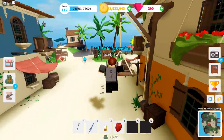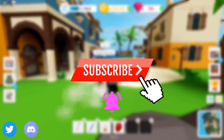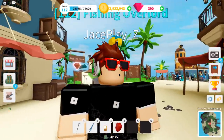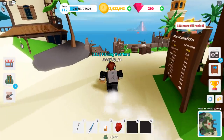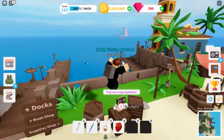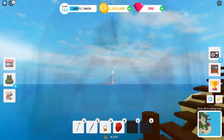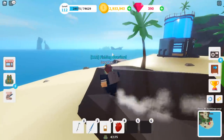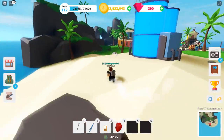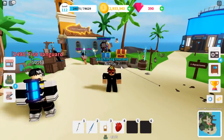Hey everybody, welcome to Fishing Simulator update number 12. There's been a brand new update for this game and there are eight new rods and a ton of brand new stuff. We have weather now in Fishing Sim, which is super cool. Look at the volcano — it looks so mysterious and spooky. We're gonna go over all the things that are new in the update.